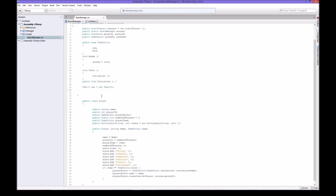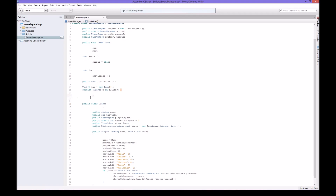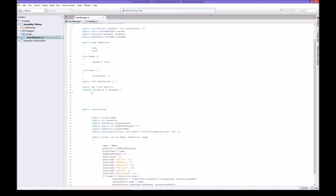Now we're actually going to start doing some stuff. We're going to use a for-each loop - we don't use regular for loops here, we use for-each. So what we're saying is: for each player, for every player that you have in players, do something with that player.